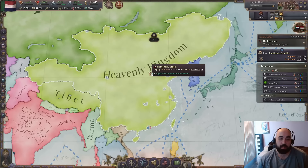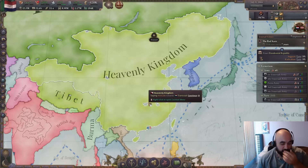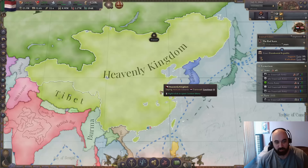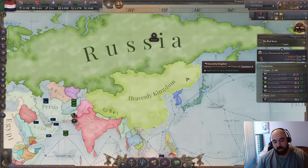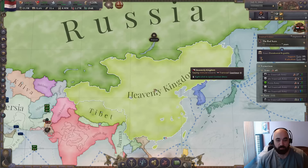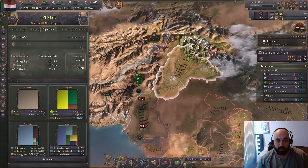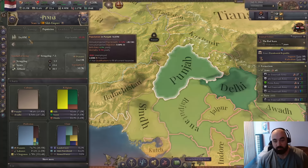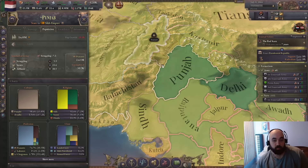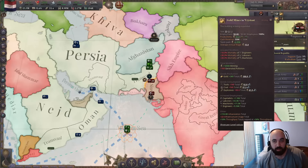We really hope that Heavenly Kingdom schisms and breaks into a million pieces, but I don't think that's likely because I don't think they're scripted to break up in the same way Qing is. It would be much easier for us to gain pops later in the game if we could get some Chinese provinces. A big part of why we're getting over here is that this place has 14 million pops, so if we go multiculturalism, we can go into Punjab and generate a lot of labor by doing that.